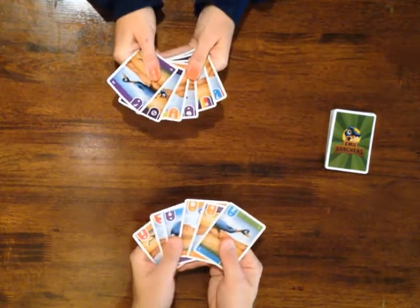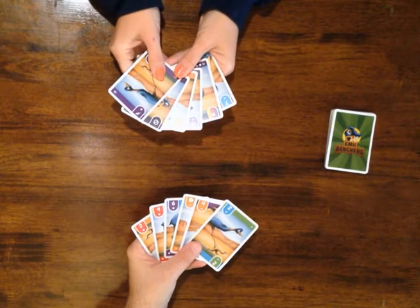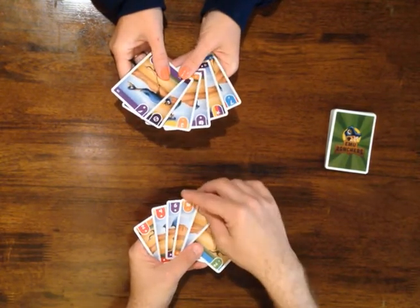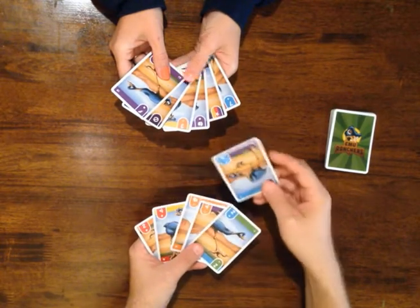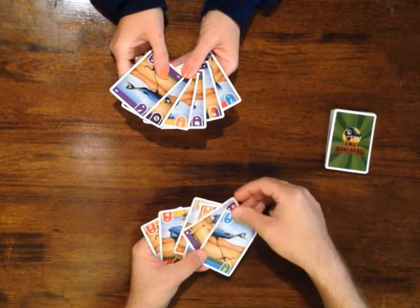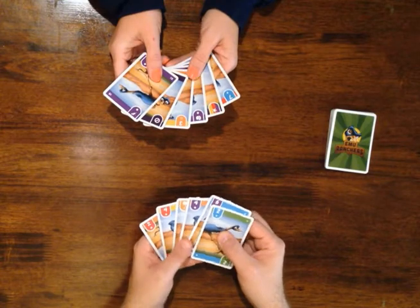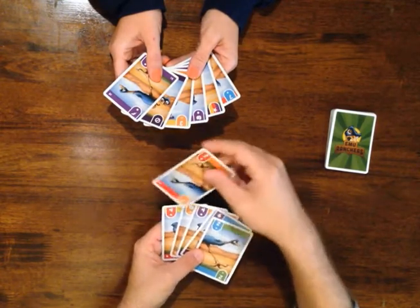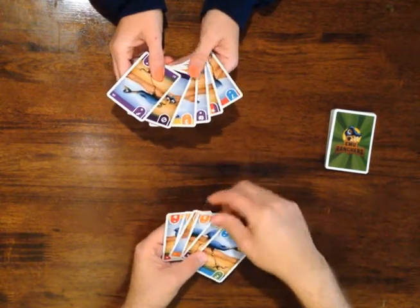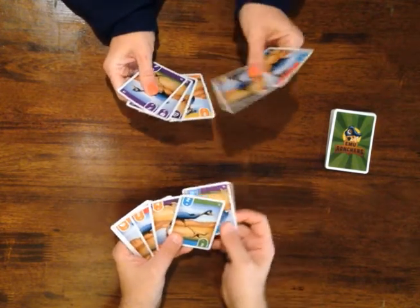Now we're going to show you the cards we have. First step is organizing your cards. Usually when you're organizing your hand, you want to get your numbered cards and suits together. But because Emu Ranchers has two suits per card, this can get a little bit tricky. For example, here I've got a six — I can play it with my green-blue two, or because it's also a purple, with my orange-purple four. Or I can play my four with the egg. And then my two I can either play with the four on either side. So you've got all kinds of options in terms of how to organize your hand.